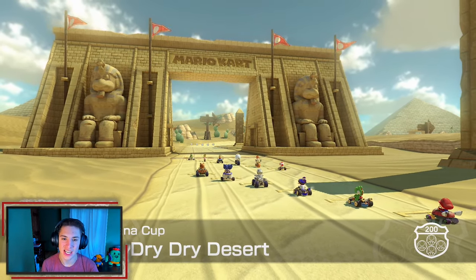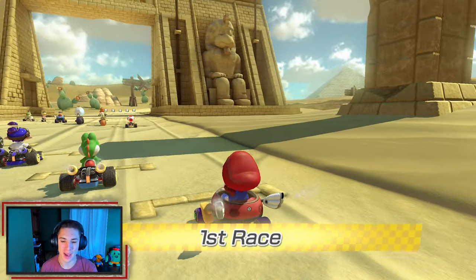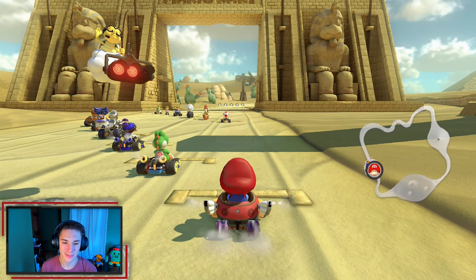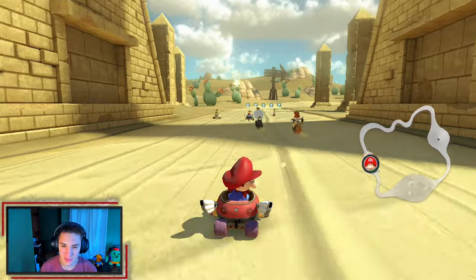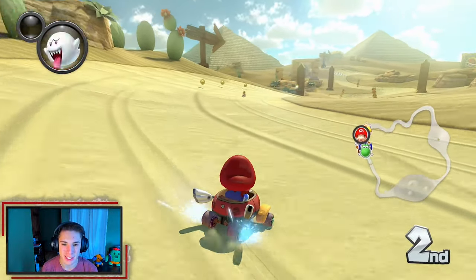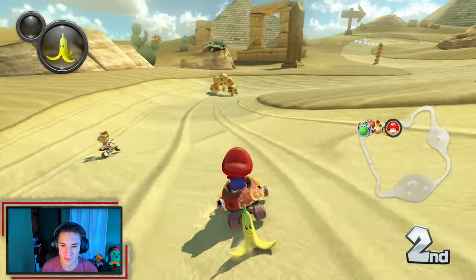First race: Dry Dry Desert. Let's start off with a win. Look at Baby Mario in the Bitty Buggy — I feel like it just fits the baby characters so well. Baby Mario and Baby Luigi just fit in it perfectly. And I forgot there's other babies in this game now: Baby Peach, Baby Daisy, and Baby Rosalina!